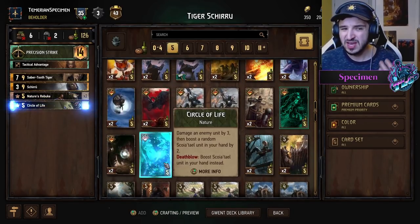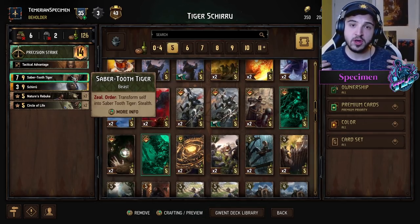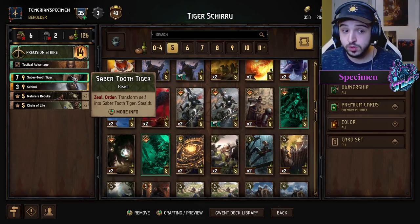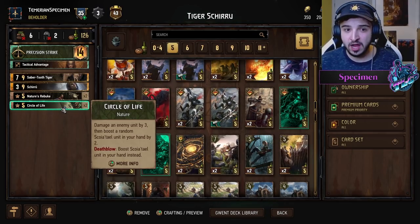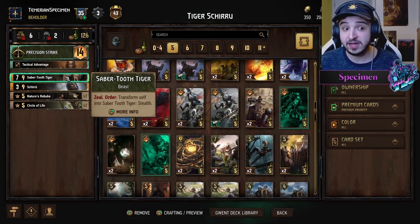Say my opponent plays a five-strength card — Saber-Toothed Tiger deals two to it, and then our Circle of Life can just clean it up. We get carryover and removal, and that sets up our Saber-Toothed Tiger for the next turn as well.